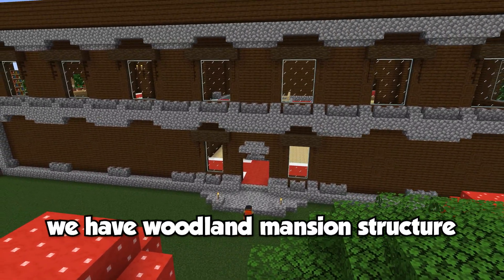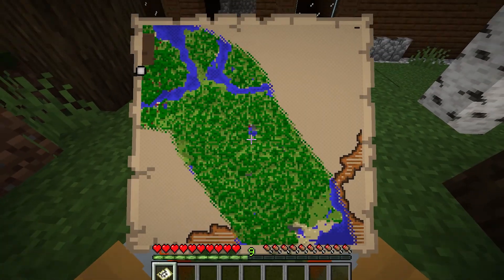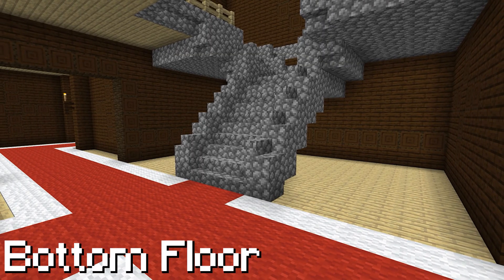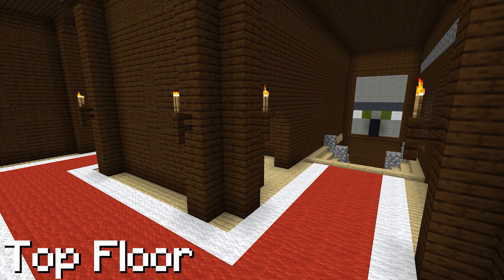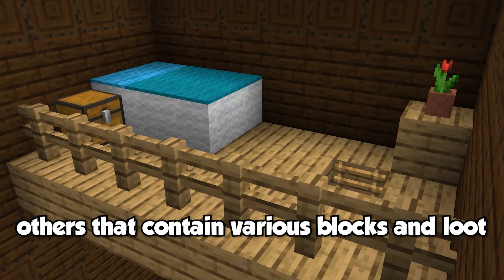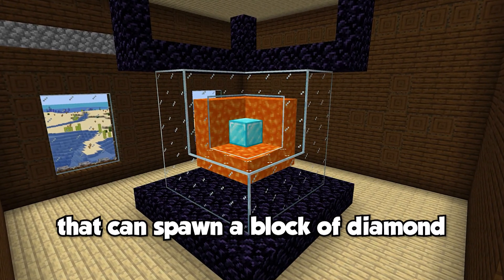Next up on the tier list we have the woodland mansion. Woodland mansions are gigantic in size and can be easily spotted in dark forest biomes. Similarly to the ocean monument, they can be located using an explorer's map from a cartographer villager. The woodland mansion has three different floors and can generate with hundreds of different types of rooms — some just decorative, others containing useful blocks and loot, or extremely rare secret rooms that can spawn a block of diamond encased in obsidian.